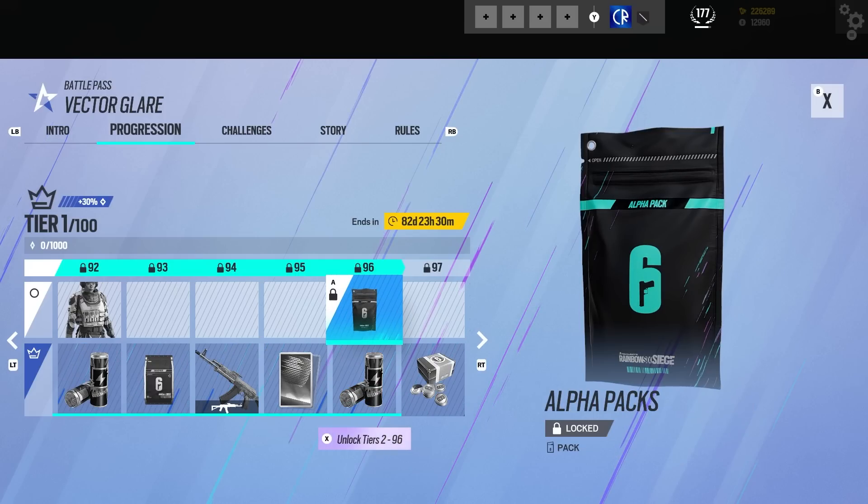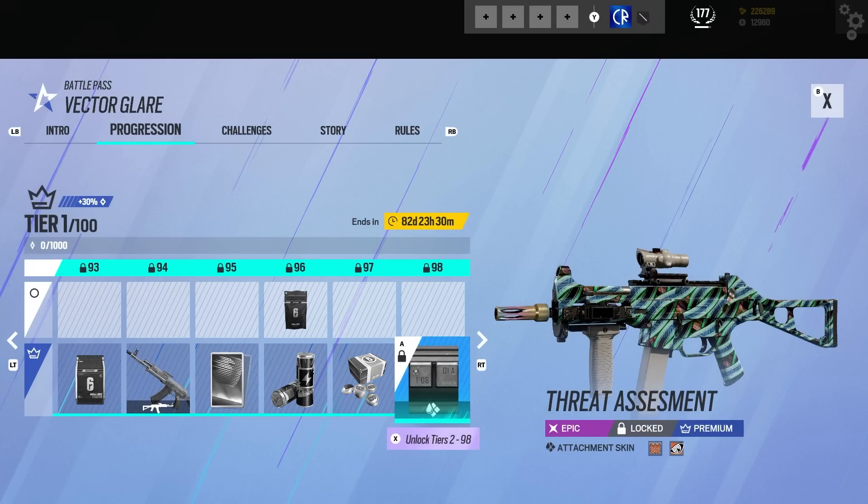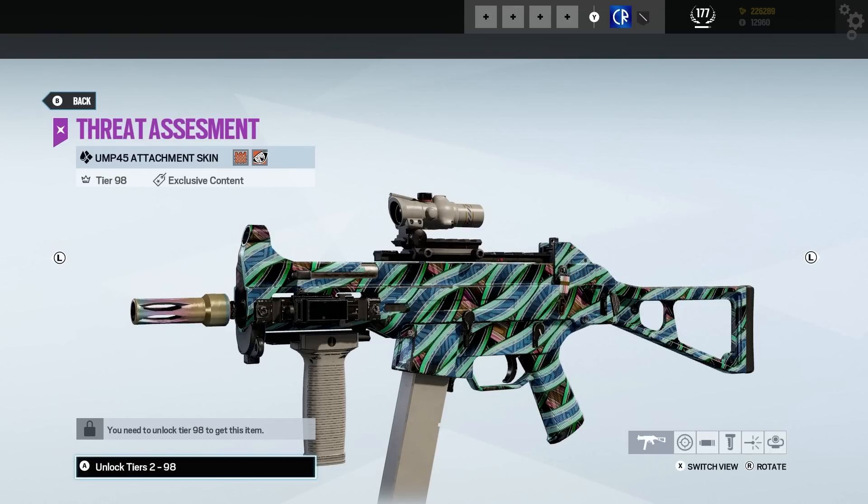And then we've got a booster, we got an alpha pack, and we're getting to the end now. More R6 credits. And then we've got this — when I first seen it I thought it was like the worst alpha pack skin I'd ever seen, but it's not. It's actually the attachment skin they're showing off.